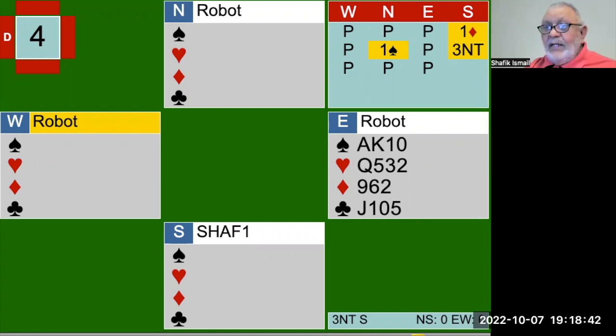Let's have a look at this hand. South opens one diamond, pass by west, one spade by north, pass by you with 10 points, pass. And then three no trumps by south, and it goes pass, pass, pass.